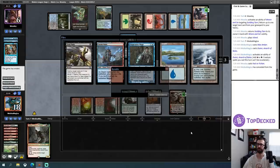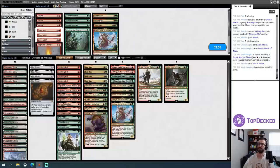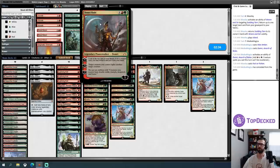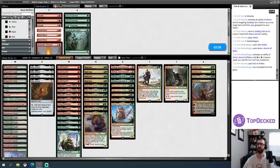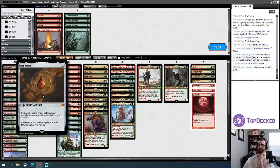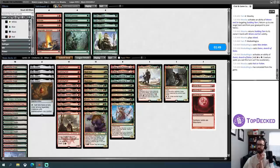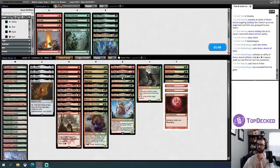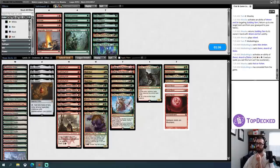I shouldn't have played Mox Amber until after Domri resolved, because of Bard Class specifically. Counterspell — nope. I'll plus and then I have the loyalty necessary so what's on board doesn't kill my planeswalker. My opponent can just play another flash creature and that ends me. That's a lot of mana — is that a Fact or Fiction? This one's far enough gone where I'm going to concede for entertainment value.